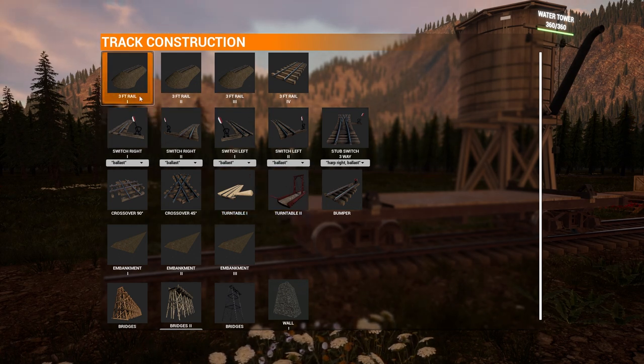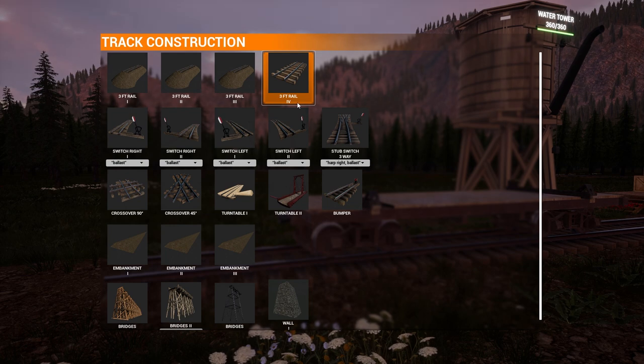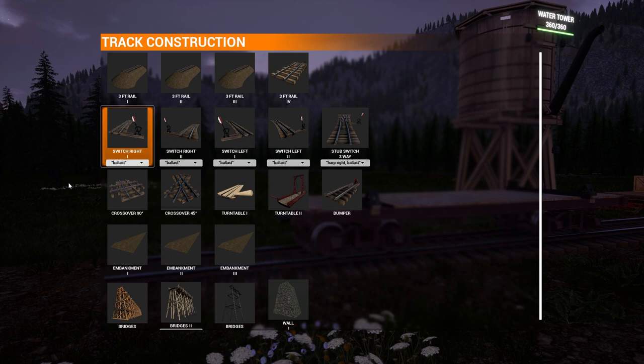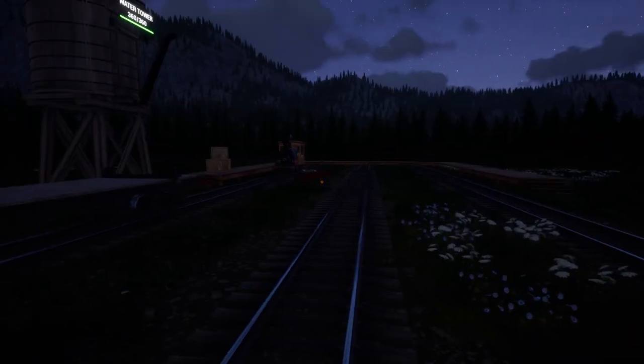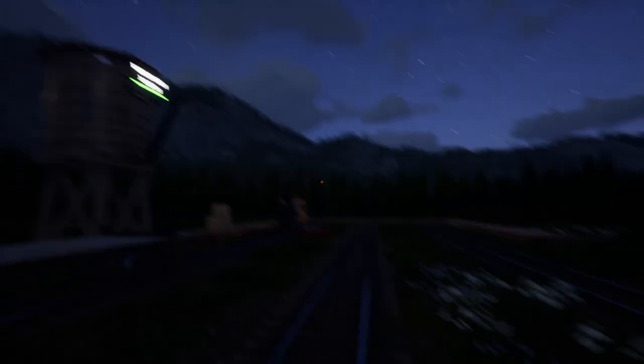Moving on to Track Construction — this is going to take some getting used to. There are 3-foot rail options — one, two, three, and four variants. And then it starts getting dark — they added a night cycle! That's awesome.